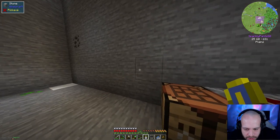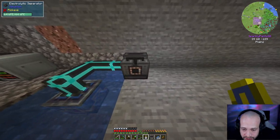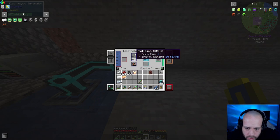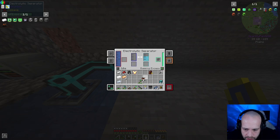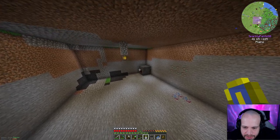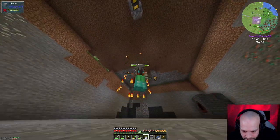We crafted the armored jetpack and we've got four armor points — but I still can't fly because it has no hydrogen yet. Coming over to the electrolytic separator, sticking the jetpack in there to fill it. It takes ten full tanks to fill, but it makes hydrogen constantly. Just for a demonstration — hold the jump button and I now have some level of flight. You get the particle effects.